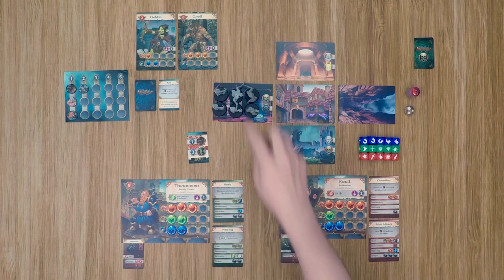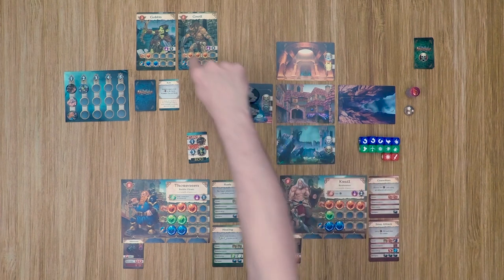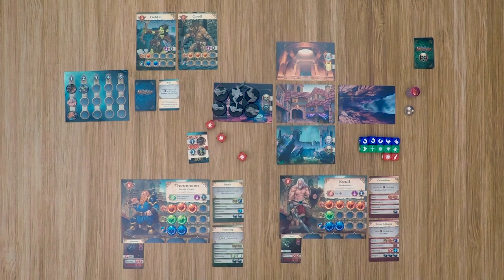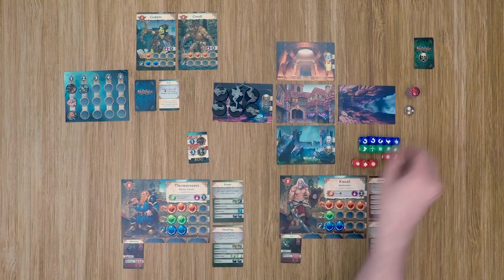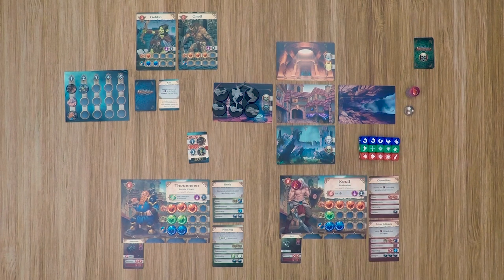We move into combat. The gnoll is going to attack our barbarian and will roll three attack dice as his strength is three. He got one success — the critical is always counted as whatever is needed, so it is a success. Our barbarian can choose to spend some of his dexterity dice to try to block this, or if he had a shield he could use his strength dice to hopefully get a shield symbol. He does not, so he's not going to spend anything and he'll just take one damage. He has eight health, so he's pretty good.